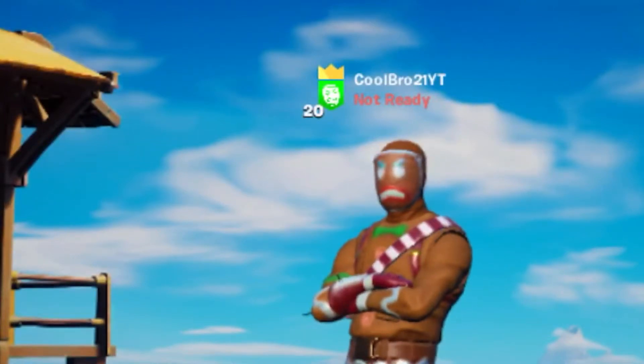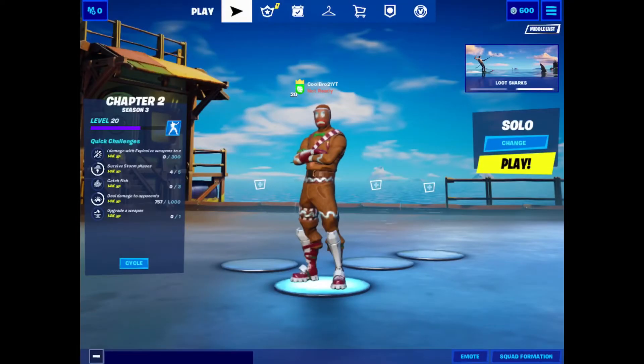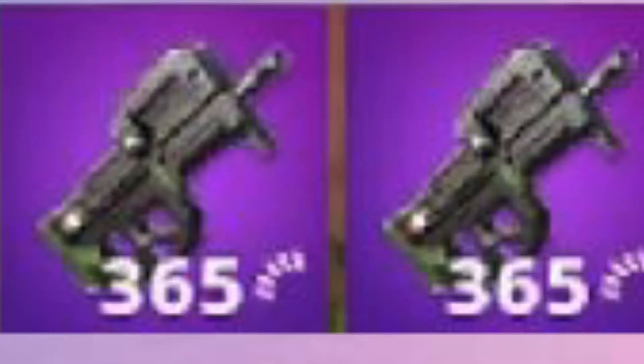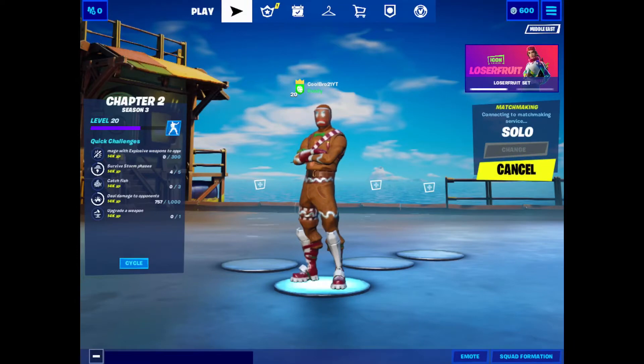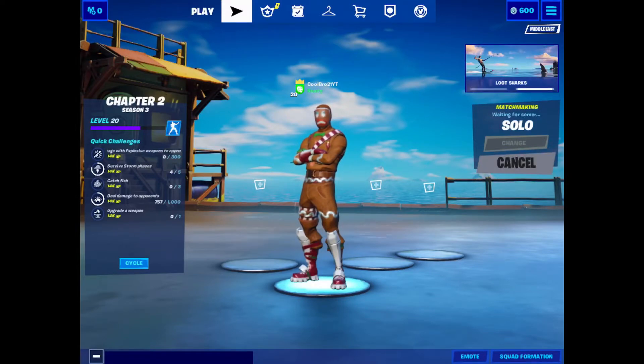Are you guys ready for another challenge? Today we're going to be attempting the compact SMG only challenge. The rules are simple: as soon as we get the compact SMG, we're only allowed to use that the entire game. The only other items we can collect are healing items like med kits. The only mythic items allowed are chug jugs and the grappler, since the chug jug is a healing item and the grappler isn't a weapon.